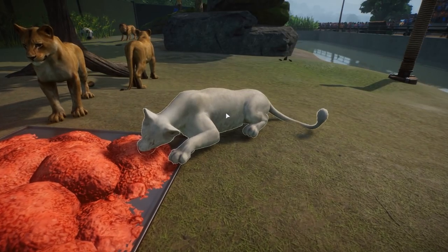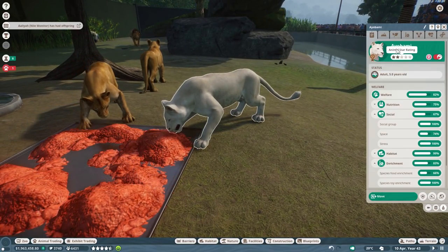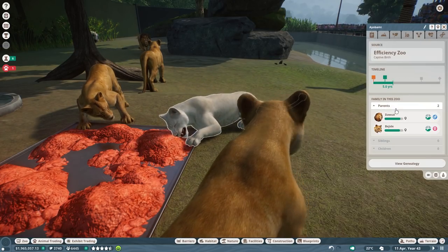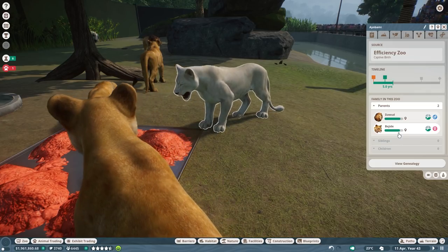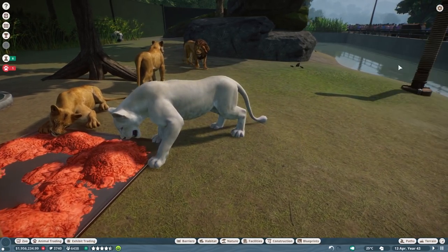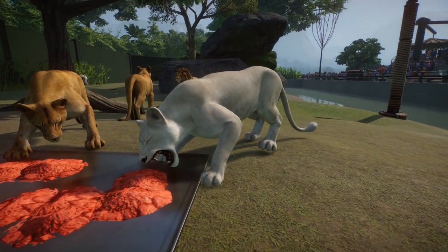Let me show you something guys — we have an albino lion, and this one is our own, grown in our own zoo. Born in our zoo, parents are Davut and Bigeet. That means we have our own albino and I completely missed out on that! I was just looking around and noticed this white thing and thought — is that born here or did I buy this?